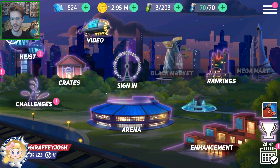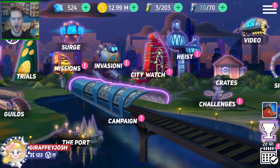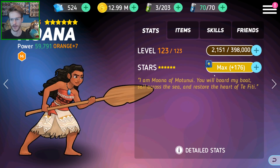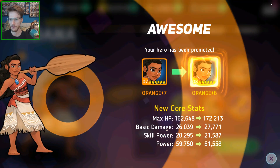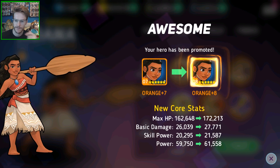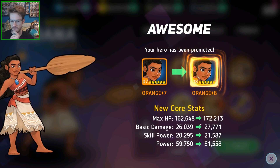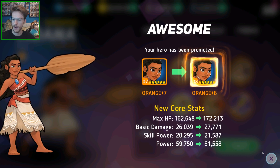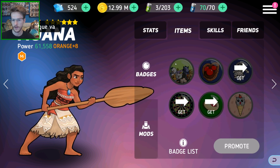Let's get right into the upgrading — finally getting someone to Orange 8 for the first time. I do like Moana, she's kind of always my swap-off character. Let's get the promotion done. There we go — O8 Moana! She's gone up by 10,000 HP, about a thousand basic damage, just over a thousand skill power, and her overall power went to 61,000.